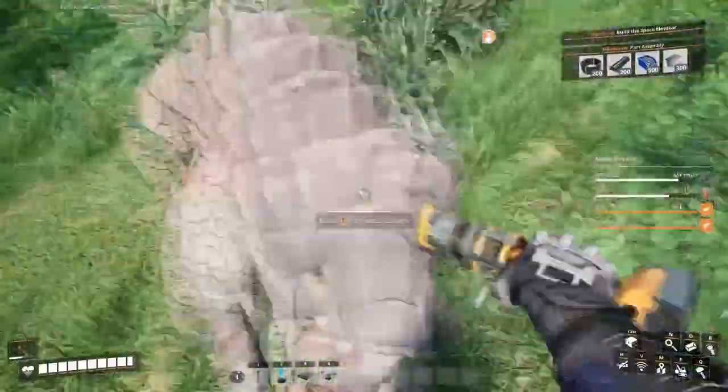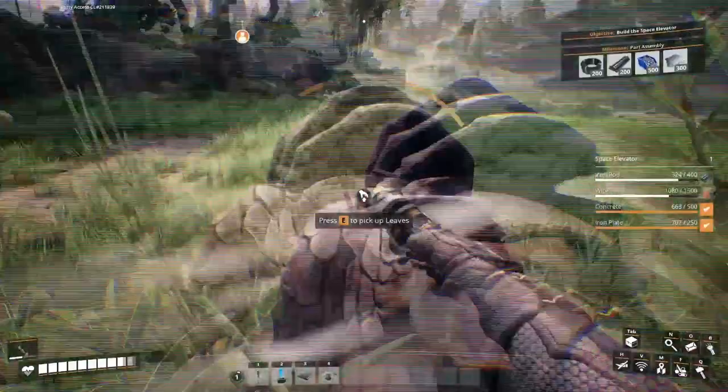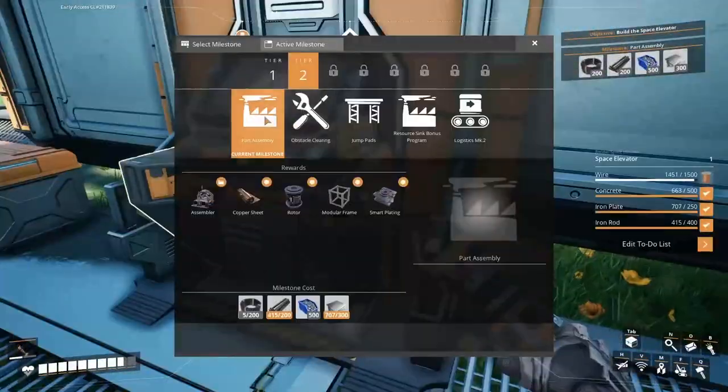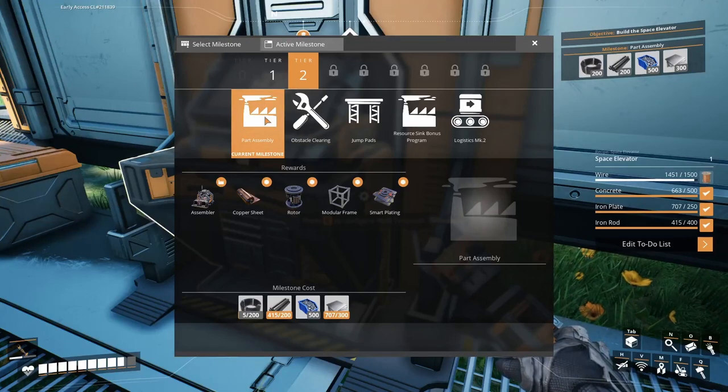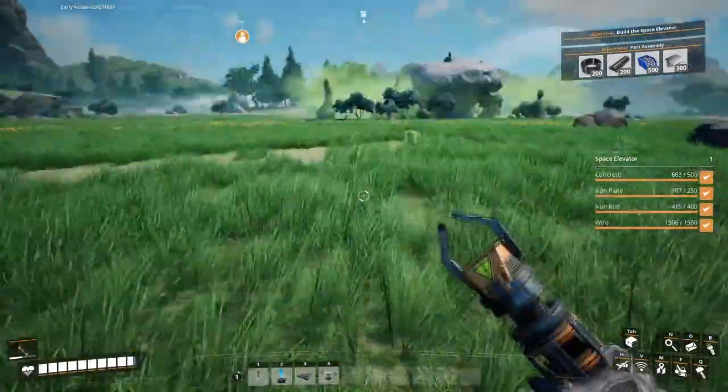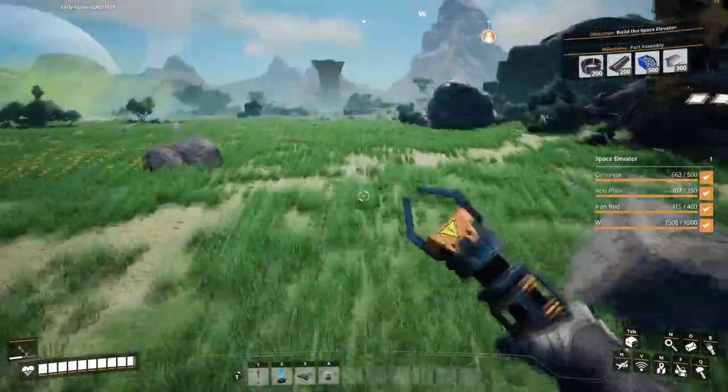There's a runner here — and a hunter. That's a milestone; we get rotors after this milestone. The problem with the next milestone is we're going to get the assembler, and now the factories are going to get complex. Okay, we can actually build a space elevator.